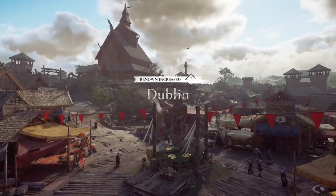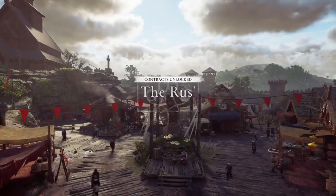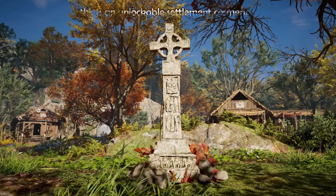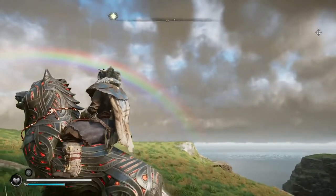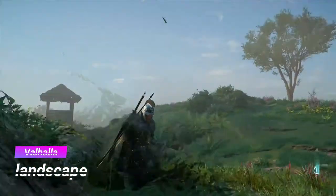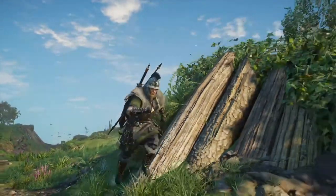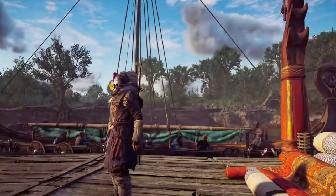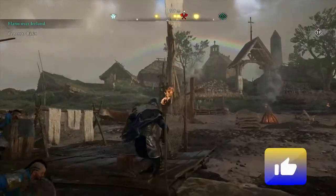In the game we see Dublin becoming — or rather already having become — a Christian town, and we know that the vikings slowly mixed with the locals and accepted Christianity. We will see crosses around Ireland and also the famous Celtic cross. To me, Ireland didn't really seem like a new place, and it's understandable — we have the same green fields, a similar landscape, mostly grass, some cliffs, and small mountains. It's the same climate, same area of the world, with not many differences in the landscape.